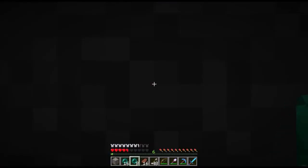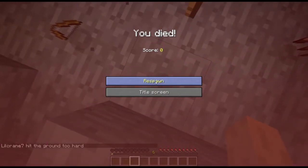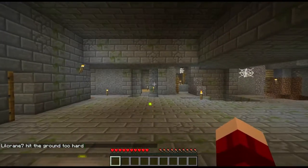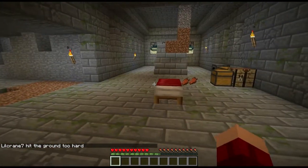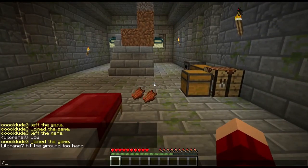This is the first level. Just teleport to me and I'll give you an enderpearl so you can enderpearl down. I'm at the stronghold. Oh, because I killed a zombie.